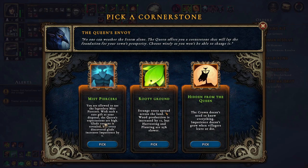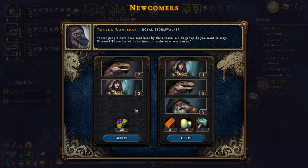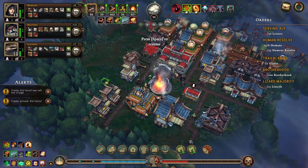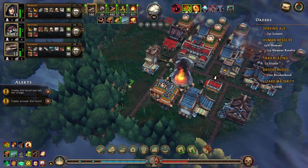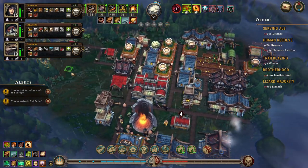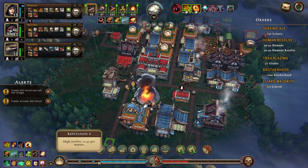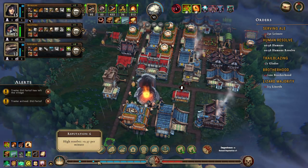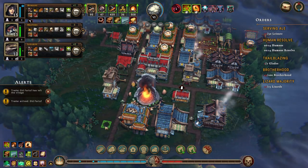Mist pierces - Glacona is revealed. Let's choose that then. I don't want to increase the queen's anger - I'm going to go with three, two. Now let's tear down the last two shelters and see - do we have anyone homeless? No, no one is homeless, so everyone is fine. Our humans are now happy, and so are our lizards. We're getting 0.7 resolve or a reputation permit. The brotherhood is going up.